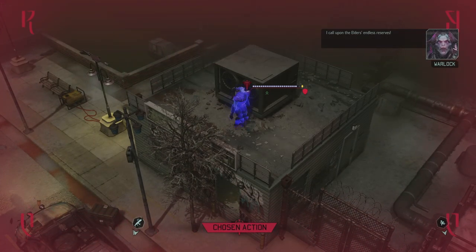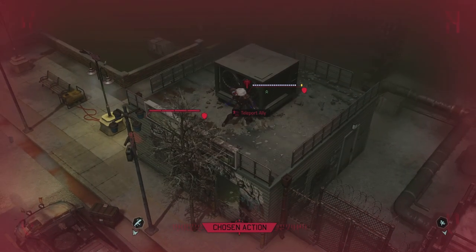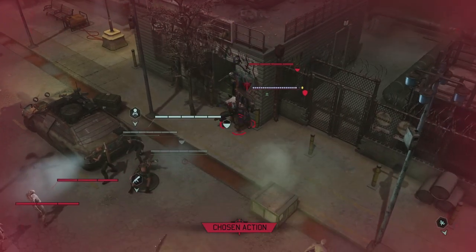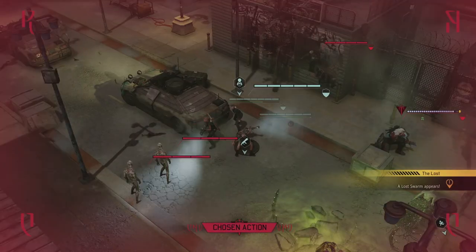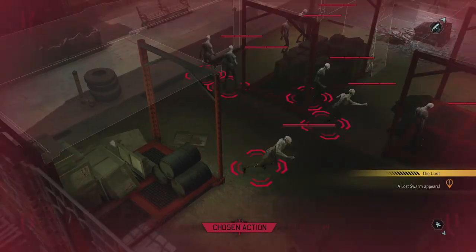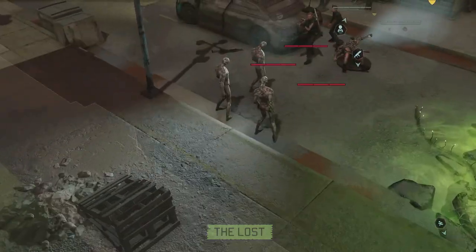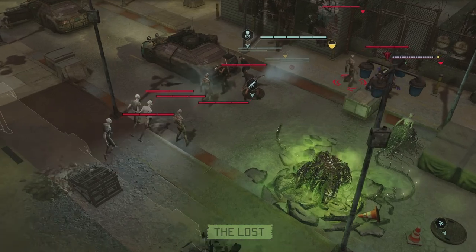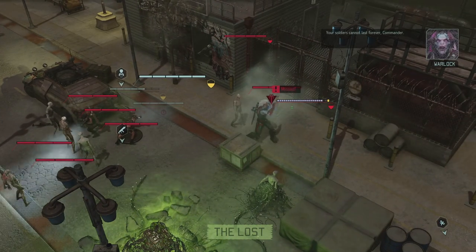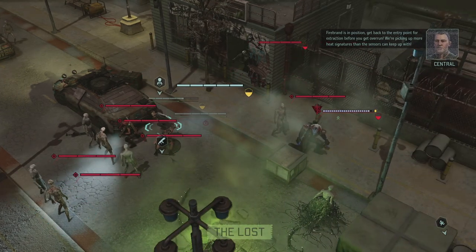The chosen regenerates and there's another trooper — teleport ally. I don't think he gets an action since he's new. And there's another lost swarm. There are a lot of them. Are they going to get a few hits in? Yeah, two damage. And they miss the chosen. Firebrand is in position — get back to the entry point for extraction before you get overrun, we're picking up more heat signatures than the sensors can keep up with.